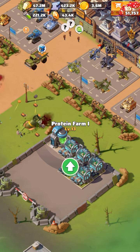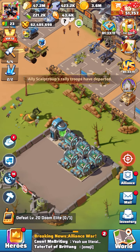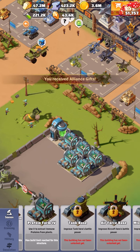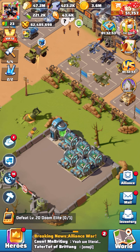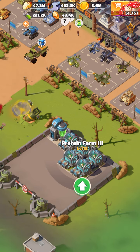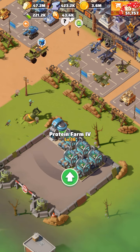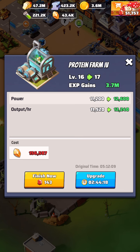You take your Protein Farm 1 and get it to level 10. I mistakenly got mine to level 13 — when you get it to level 10 you'll see an icon pop up to unlock Protein Farm 2. Get that to level 10 to unlock Protein Farm 3. I thought Farm 3 would be the top, but when I got it to level 10 another slot opened up for Protein Farm 4, so ever since then I've been focusing on Farm 4 for future upgrades.